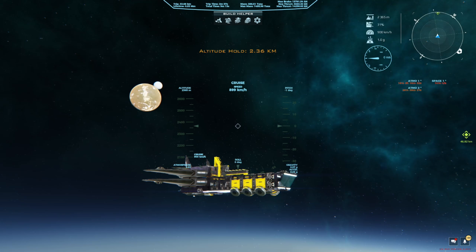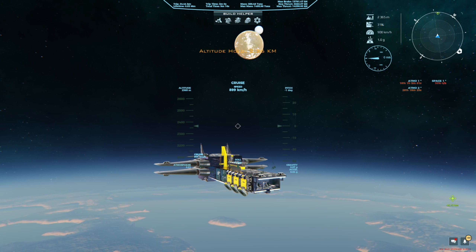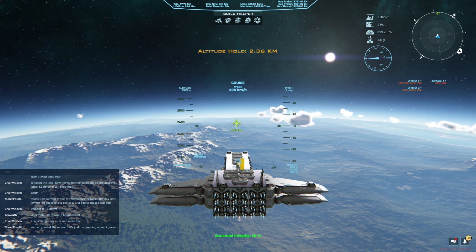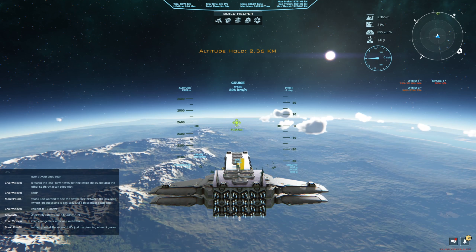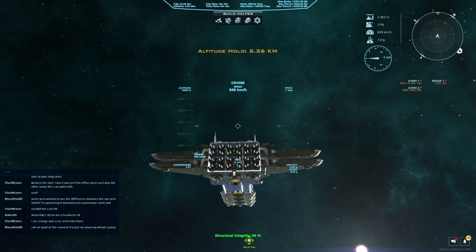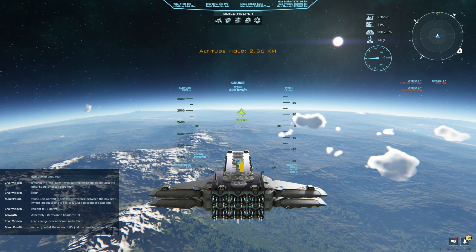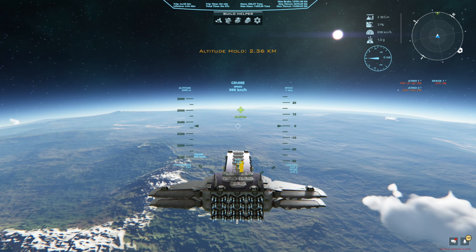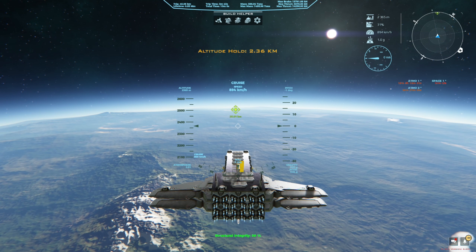While we're flying, let's talk about the purpose of this ship. The reason I built it — as you can see — is it doesn't have any space flight capabilities. This is purely to stay on Alioth, go to tiles, mine stuff, and bring it back to base. I'm not going to do any space travel with this thing — it's purely for atmospheric travel only. I do have vertical thrusters on here, and that's because they provide a lot of low-altitude lift and hover capability, and I have a lot of weight.